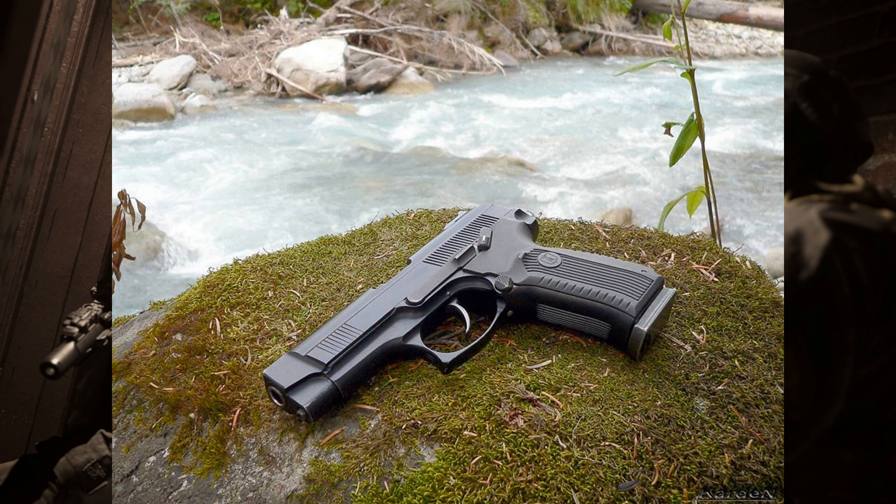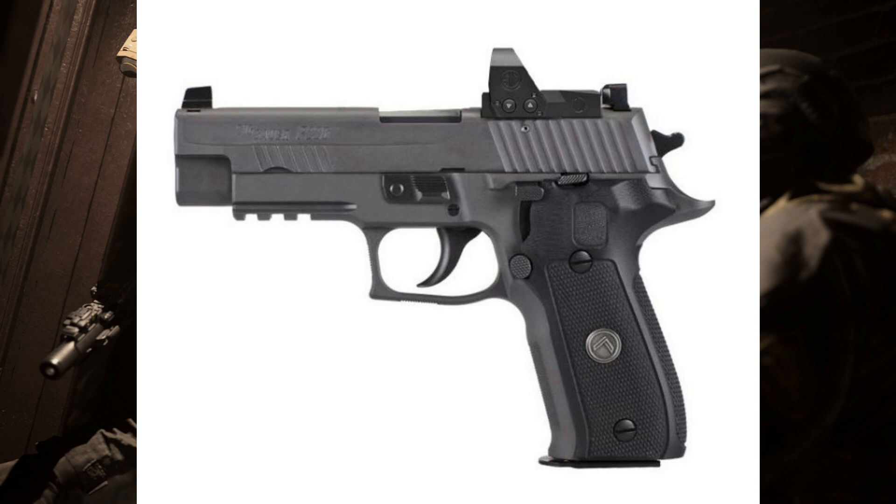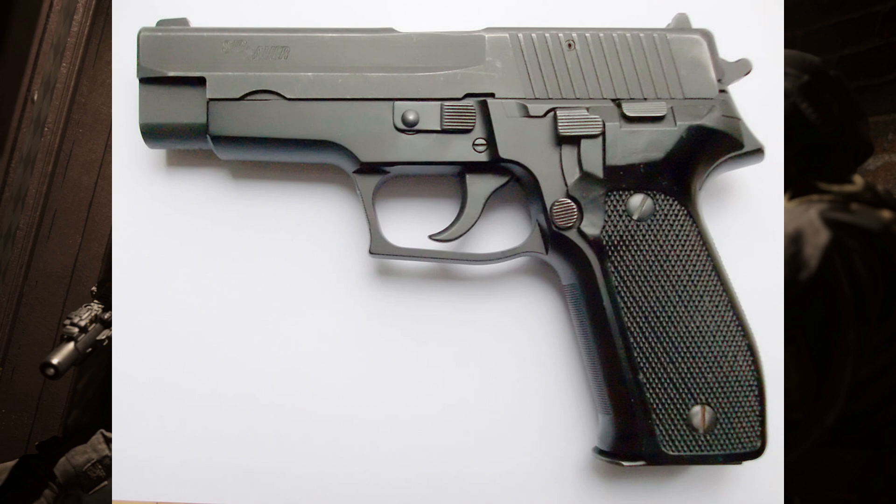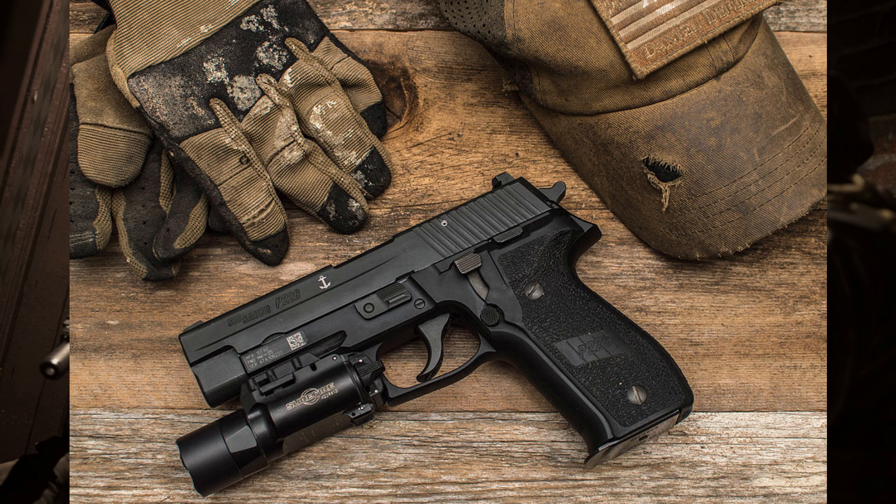After that, the SIG Sauer P226 — a pistol firing 9x19 Parabellum, also capable of taking different rounds like 9x21, 7.65, .357, .40 Smith & Wesson, and .22 Long Rifle. We could also potentially have a conversion to the SIG P322, which is essentially a very similar pistol primarily firing .22 LR. A nice, reliable-looking pistol — it would be good to see this make a return to Call of Duty: Modern Warfare 2.